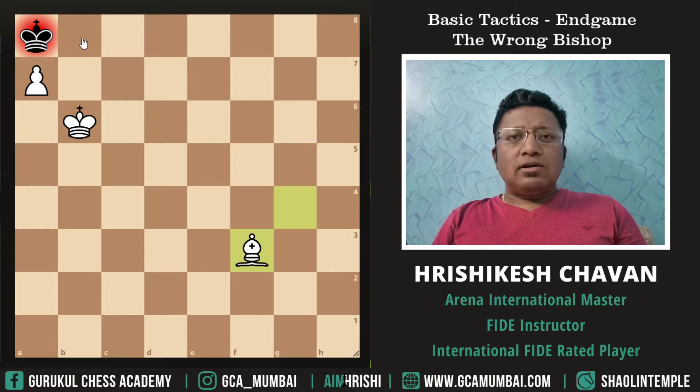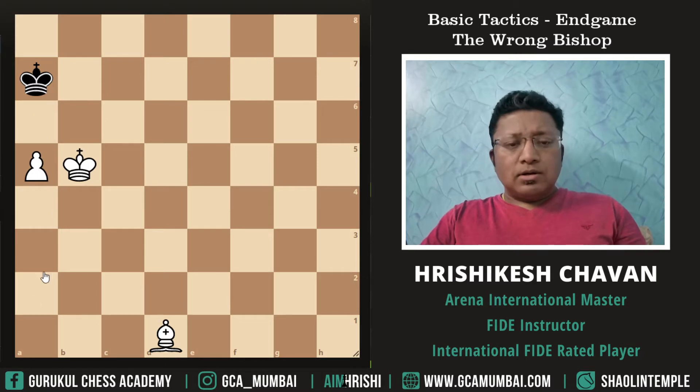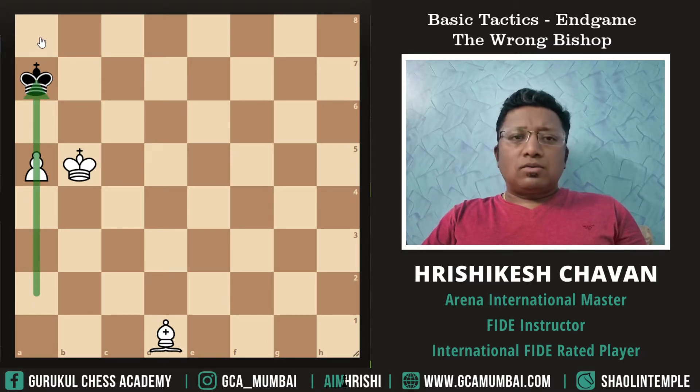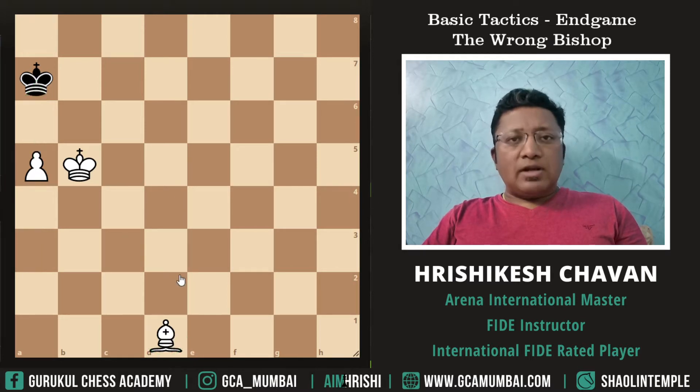In this position it was very easy to win because White is having the right Bishop. What exactly is the right Bishop? Theory says: if it's a rook file passer, then whatever color is the winning square, White must have the same color Bishop if he wants to win. In this position, the winning square is white, White has a white square Bishop, and that's why he is winning.